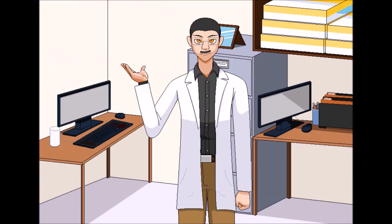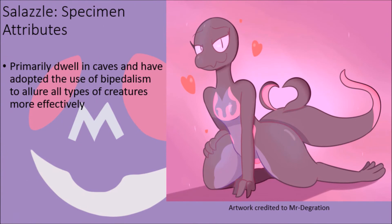When female Salandit reach the peak of maturity and evolve into Salazzle, they gain a number of new moves as a consequence of physical changes that occur to their bodies and behavior following evolution. For one thing, these creatures stick to living in caves where they are safe from attack and start to adopt bipedal movement in order to lure not just Salandit but all other types of Pokémon in general, which also frees up their front legs and allows them to learn the Pound attack instead of the Scratch attack normally learned by Salandit.